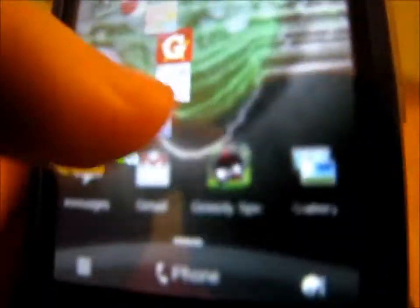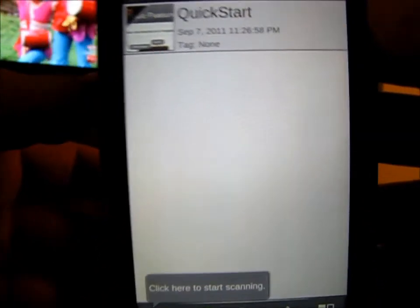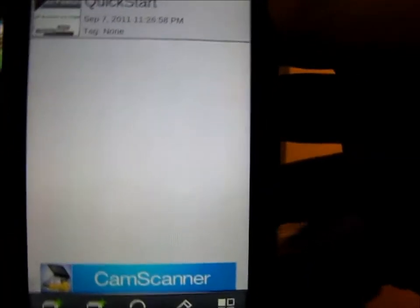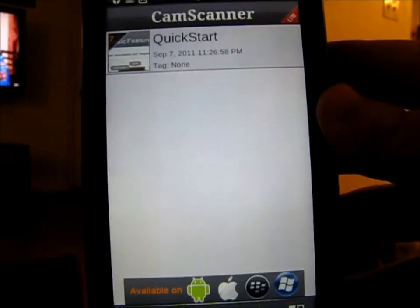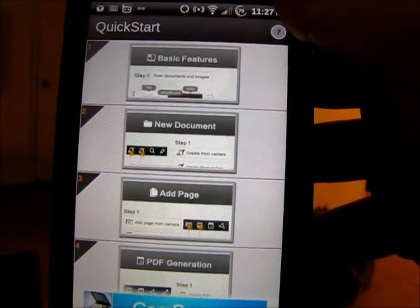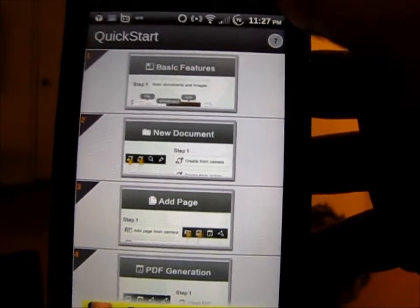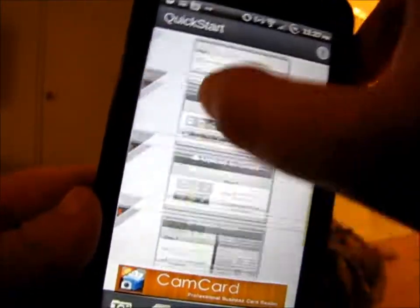CamScanner — this is also a really popular one, I'm sure most of you have heard of it, but I feel like I have to mention it because I just love this app. It's definitely a good app that takes the place of a scanner very, very well. It comes with a quick start guide when you download it.